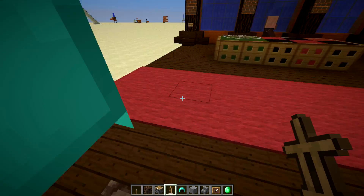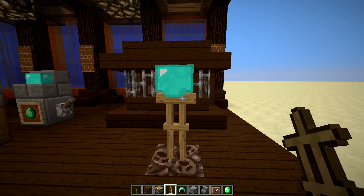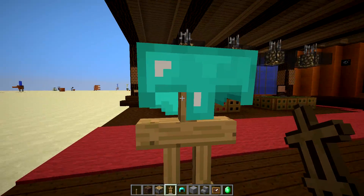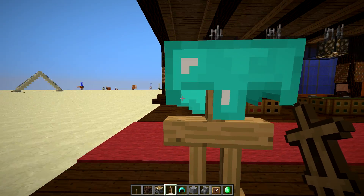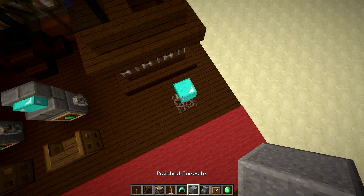You want to face the armor stand the opposite way that you want your slot machine to face, because then you will have the back of the entire helmet. If you only did it this way, you would have to see these eye holes here — and you want this back right here.